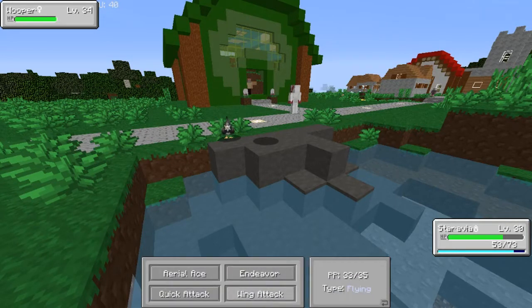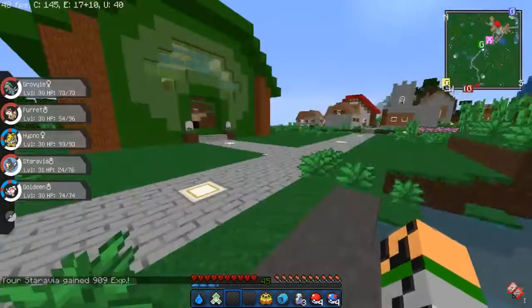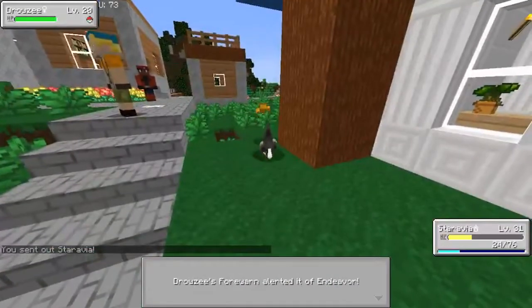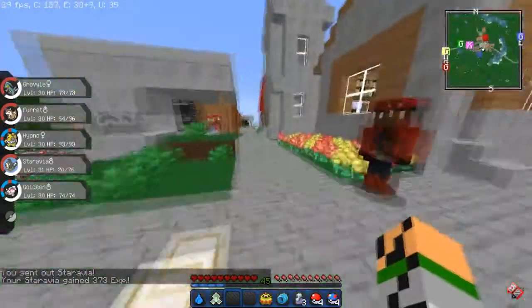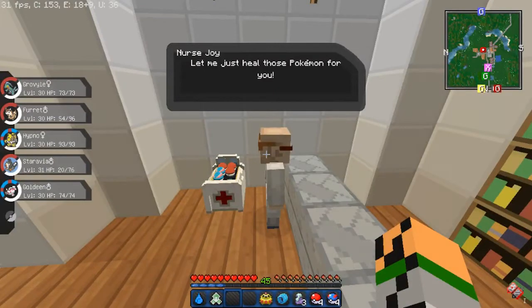We're starting off with a Wooper! We're avoiding the attacks in our sleep baby - wait, they only had one Pokémon? We'll level this Drowzee - you're getting taken out no matter what. Quick attack, bang! That was a little close there. Look at the townspeople just watching. Thank you Nurse Joy, thank you so very much for healing my Pokémon.